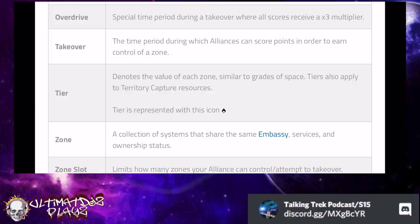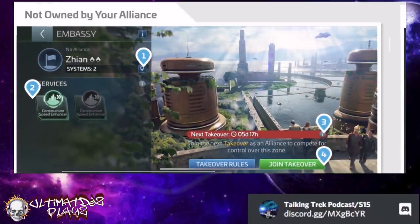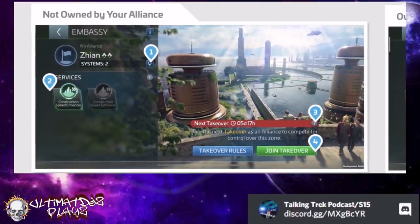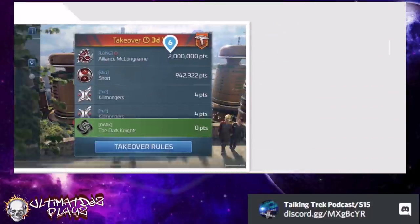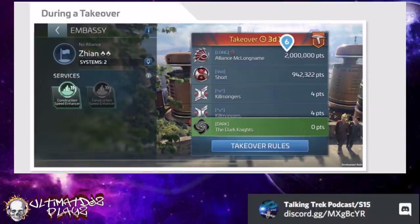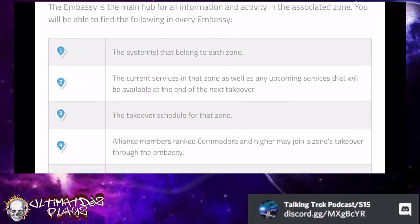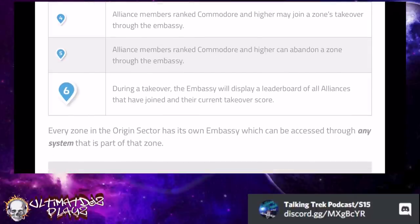Let's take a look at what your embassy view is going to look like. Zooming in on the Zeon Embassy — you can see it begins in five days. You can see the number of systems, the service it provides, and if it's owned by your alliance you can see upcoming takeovers. The embassy gives you an idea about the services offered if you want to take over one. If it's currently in a takeover you can check your leaderboard. The embassy also tells you the alliance zones you already own, upcoming services, and upcoming takeovers. The embassy is always available anywhere, anytime.